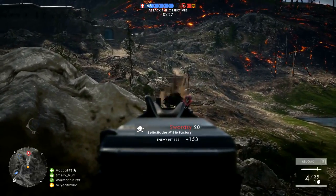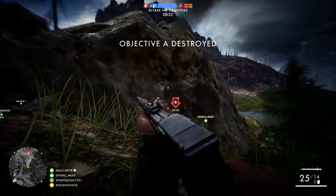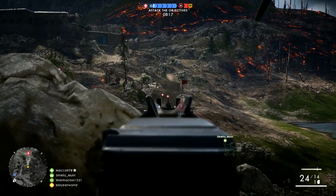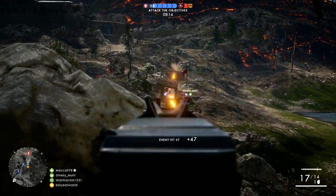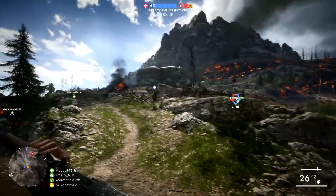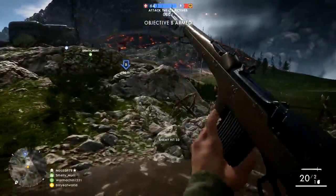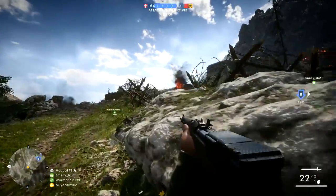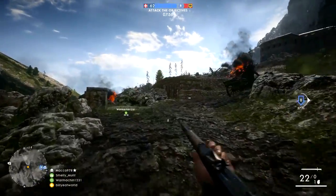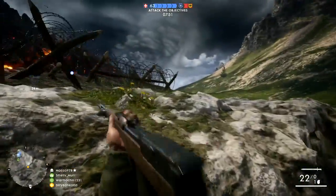Before we get into the hardcore stats, I should mention that although these guns have a lot of things in common, they do have one major difference. While both guns have an optical variant, the M1916 has factory and marksman variants, whereas the Mondragon has Storm and Sniper variants. This means certain attachments or optics available on one gun might not be available on the other, but this really only makes a difference to the long-range variants, so to keep things fair we're just going to focus on the other ones instead.